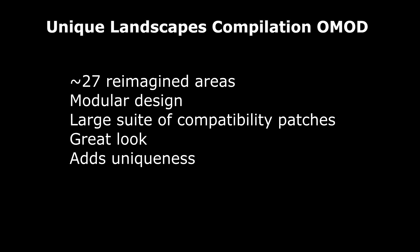The second mod I'm going to be talking about today is the Unique Landscapes Compilation OMOD. This is a compilation mod of several modular mods called the Unique Landscapes mod that add a bunch of unique locations all around Cyrodiil. It adds things like brand new little river nooks, some hills and mountains just to break up the monotony of the landscape. One thing that Oblivion doesn't have in comparison to games like Skyrim is a varied landscape — everywhere is just the same kind of fields with grass — and what this mod does is add a bunch of different interesting locations.